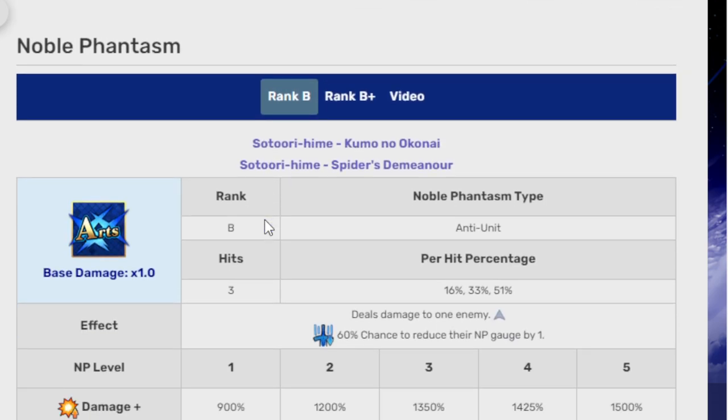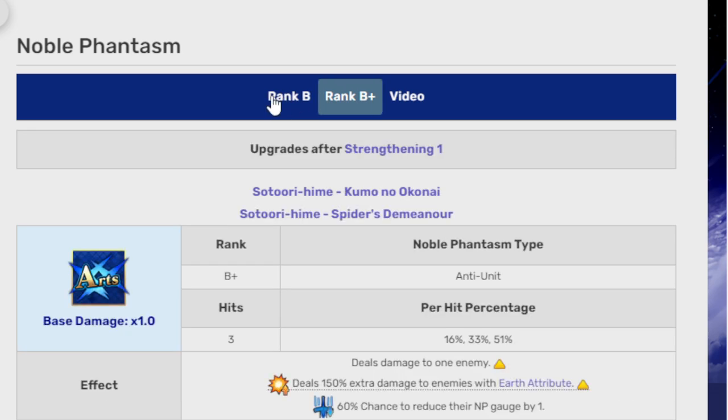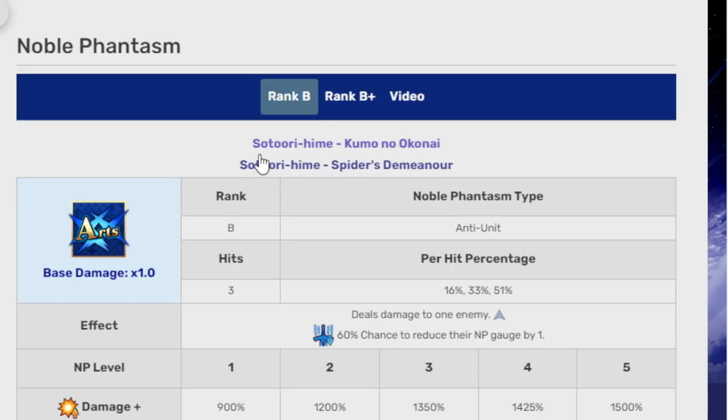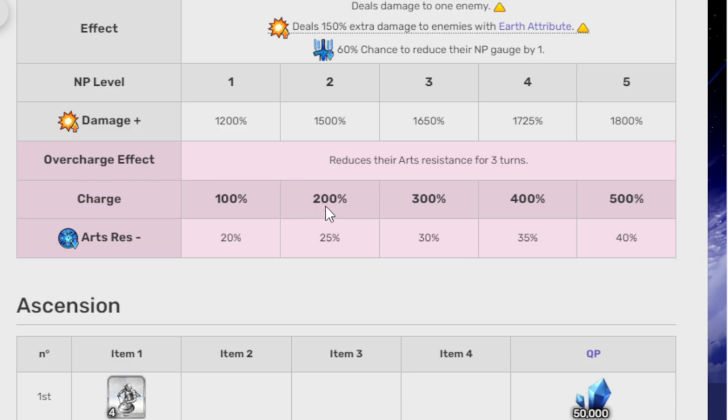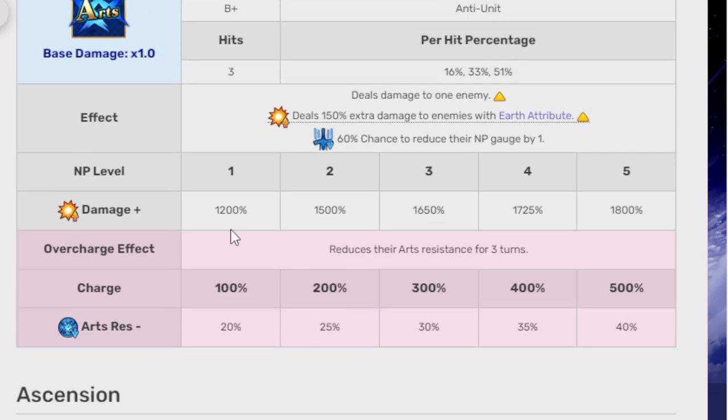Her passive skills include Writing B+, and her third skill is increased attack against Alter Ego enemies. Her Noble Phantasm is B rank, but she eventually gets a strengthening bringing it to B+. At B+, it deals damage to one enemy, deals 150% extra damage to enemies with the Earth attribute, has a 60% chance to reduce their NP gauge by one, and reduces their arts resistance for three turns. At NP level 1 it's 1,000 to 12,000%, and all the way at level 5 it's 18,000%. Arts resistance is 20% at overcharge 1, and 40% at overcharge 500%.